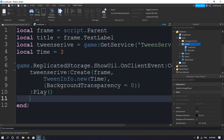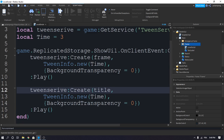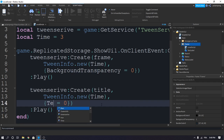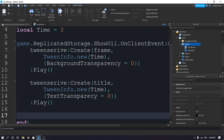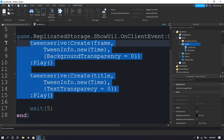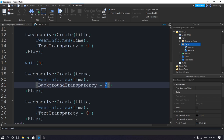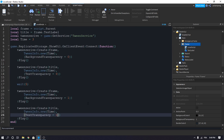Now we will copy this tween, place it here, and instead of frame we'll change it to title. Change the property to TextTransparency = 0. And now we'll wait 5 seconds — you can change this to whatever you want. Then copy all of these tweens, paste them, and change BackgroundTransparency and TextTransparency to 1 to fade out. This is how your script should look.